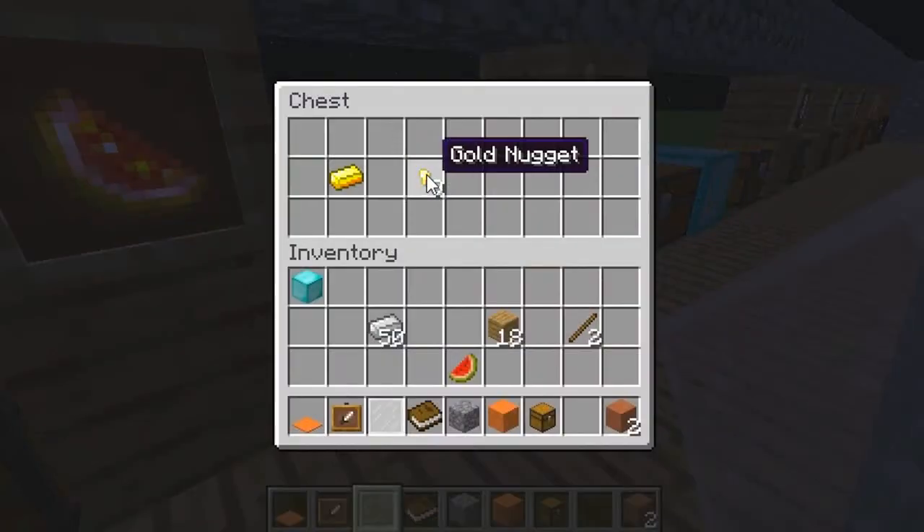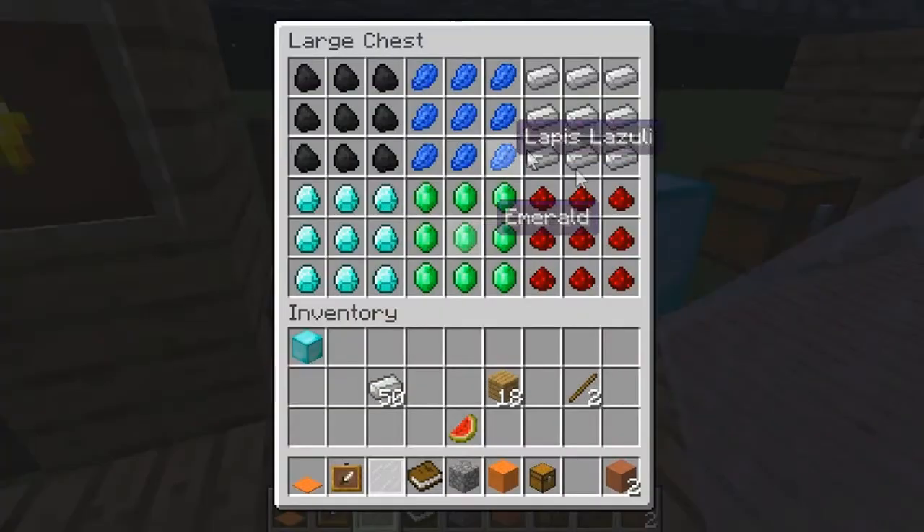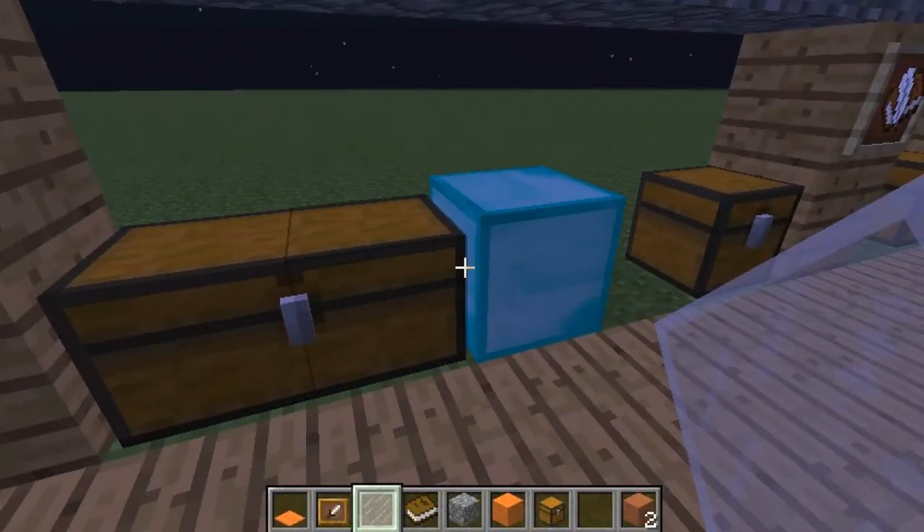Here are the gold nuggets, which is just 1 bit of iron, so that's not too bad. And here we've got the different minerals and how to make the blocks, which is obviously just 9 bits in the crafting square — so that's all the different ones you've got there.